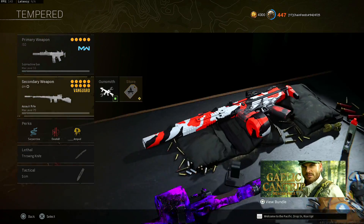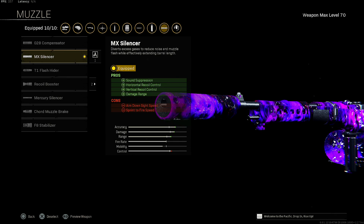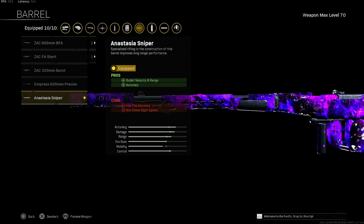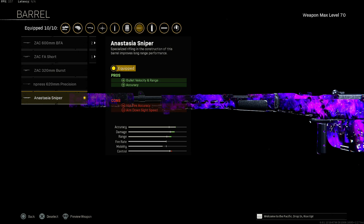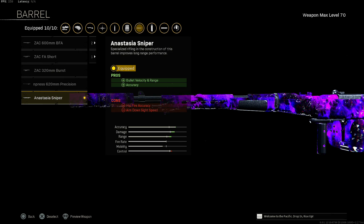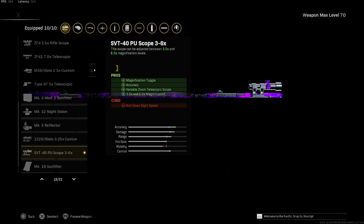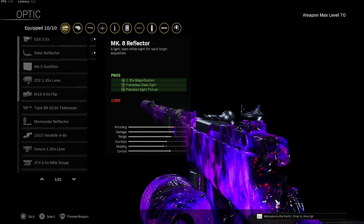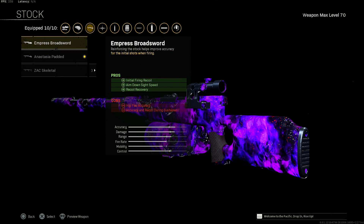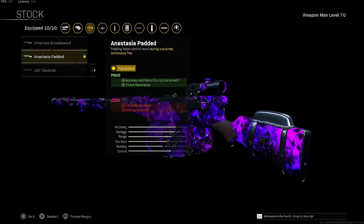There's one more, and I know you guys are going to love another hidden gem — a lot of people haven't had the opportunity to use this in a while, but it is the Automaton. We're using the MX silencer for sound suppression, horizontal recoil control, vertical recoil control, and damage range. You get a reduction of aim down sight speed and sprint to fire speed. Throw on the Anastasia Sniper for the bullet velocity and range and accuracy — you get a reduction of hip fire accuracy and aim down sight speed, but not a big deal, you're not going to be hip firing this gun. If you don't have this, the first barrel option would be a good alternative, though you won't get that bullet velocity and range. SVT 40PU scope — same rule applies, you can use the G16 but it's not as efficient. Anastasia Padded for accuracy and recoil during sustained fire and flinch resistance — this is the better option overall, but if you don't have it unlocked you can use the Empress.